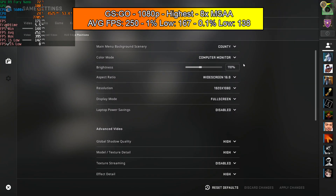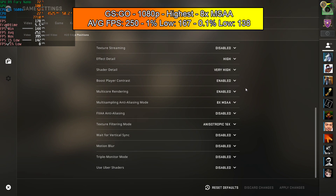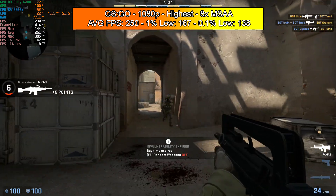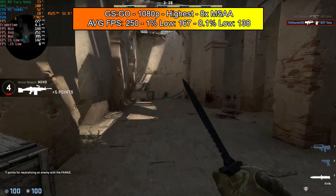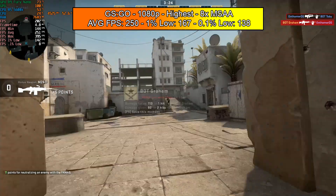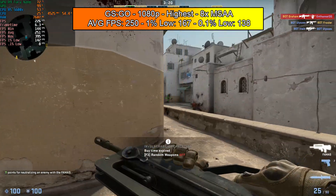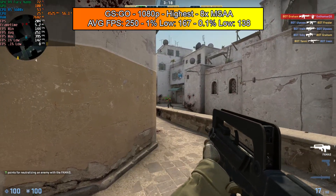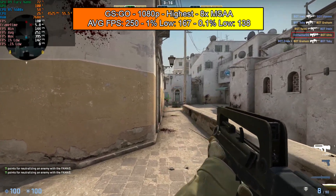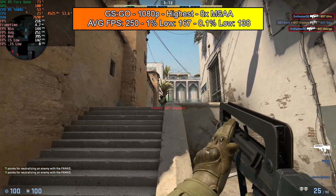Before we get into the numbers, I'm using a Ryzen 5 5600X with 16 gigabytes of RAM and of course the R9 Nano. All information regarding my system is in the description. I'd also like to note that you'd be able to run this card with very similar performance using a fourth gen i5 — something like a 4460 or a 4690K. Basically anything from the fourth generation would run this card great, and anything newer even better.